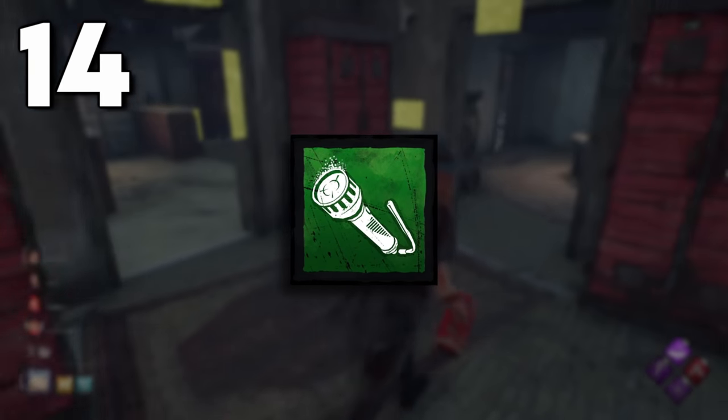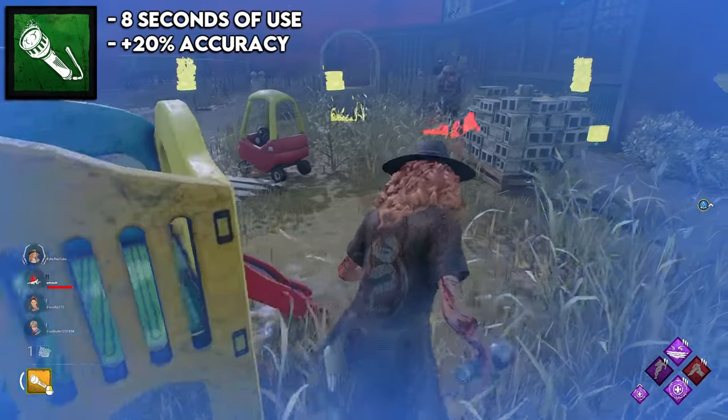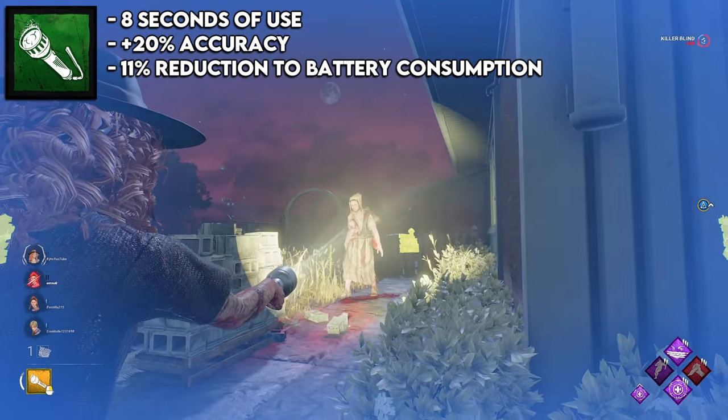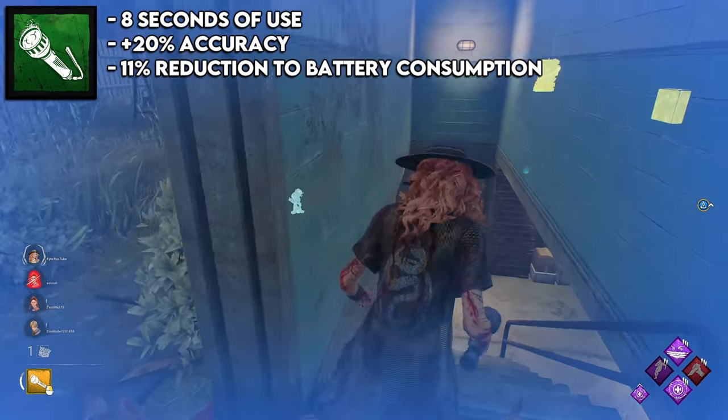The next spot is the sport flashlight, which is the green one. This is basically just the yellow flashlight but with 20% better accuracy and an 11% reduction to battery consumption, which means it's going to last for a little over eight seconds. It's ranked pretty low for the same reasons as the yellow flashlight, just with a small buff.